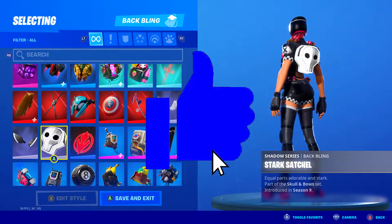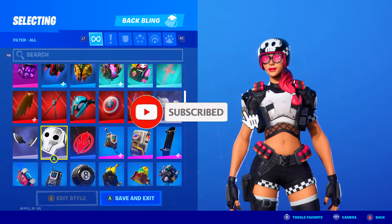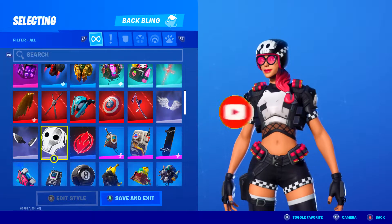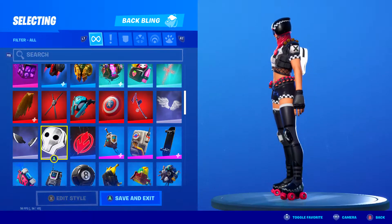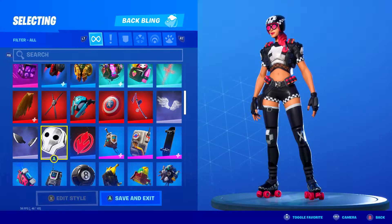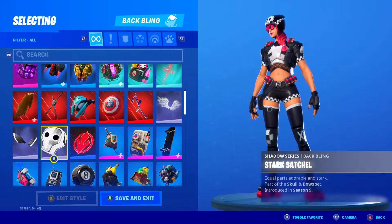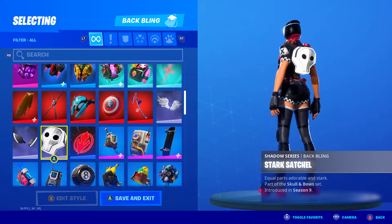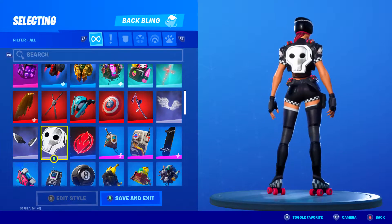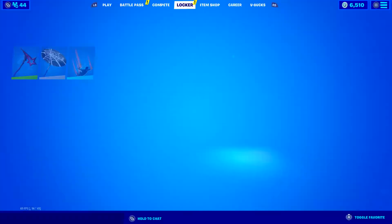For the very first combo I chose the first style. For the first style she has three different colors: black, white, and pink. Her glassy star is pink, her hair is pink, and her helmet and chest piece are black and white. That is why everything in this skin combo matches both of those colors. For the back bling, I chose the Stark Satchel — introduced in Season 9, part of the Shadow skin pack. It matches the black and white on her skin nicely.